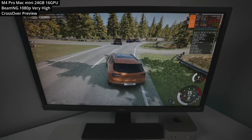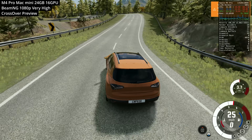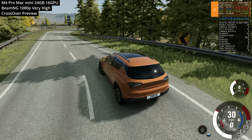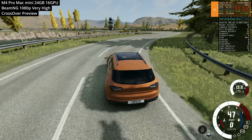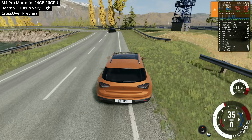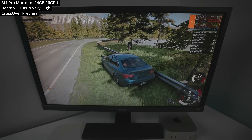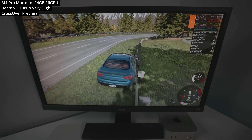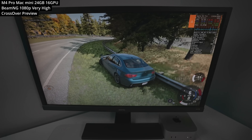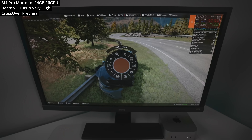Next is the highly requested car simulator BeamNG, running the Windows version through Crossover at 1080p very high preset with AI traffic enabled. It takes a few minutes for the game to warm up caching animations and shaders, but we're able to get about 45 to 55 FPS. The game features dozens of vehicles with accurately modeled damage — I couldn't steer left because I'd destroyed the front drive shaft. Cool to see this very requested game running on Apple Silicon.